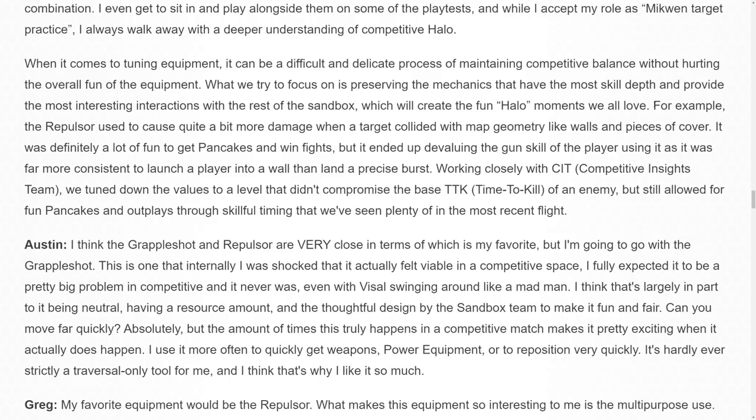There's a section in the blog post that talks about how they nerfed the repulsor a bit compared to social settings. In social you're able to pancake players, which is fun but maybe not the best thing for competitive. The repulsor used to cause quite a bit more damage when a target collided with map geometry like walls and pieces of cover. Working with the team, they tuned down the values to a level that didn't compromise the base time-to-kill ratio, but still allowed for fun things like pancakes and outplays to happen. It's a minute change but has major implications for how it gets utilized in gameplay — they wanted it to be more physics-based rather than a tool for free kills.